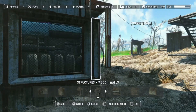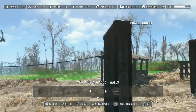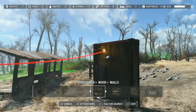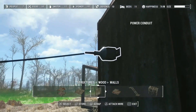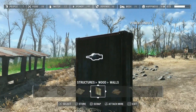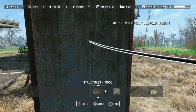The first one I want to show off is how to wire glitch. All you need is a power conduit, a wire, and a power source. As you can see, the wire doesn't go through the wall by itself, so you have to use the glitch. You click on the wire closest to the conduit — it kind of flashes — and then you click on it, and instantly it goes through the wall.